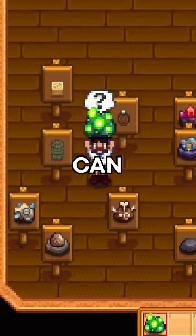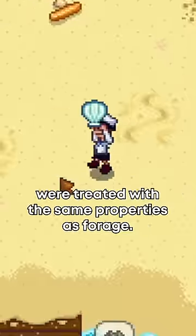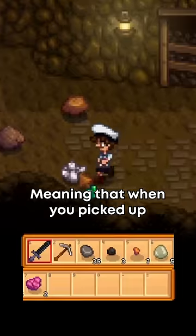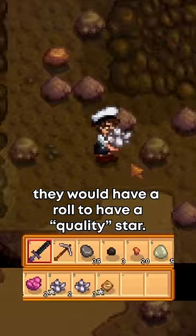I have some Stardew Valley items that you can never get. When Stardew Valley first released, all items picked off the ground were treated with the same properties as forage. Meaning that when you picked up an item like quartz or earth crystals, they would have a roll to have a quality star.